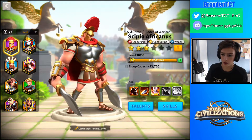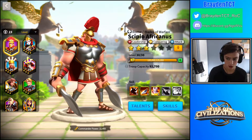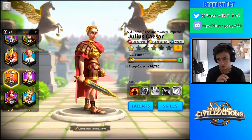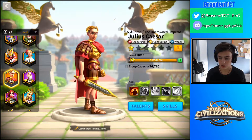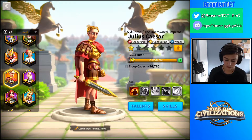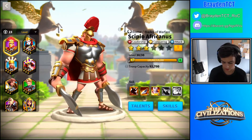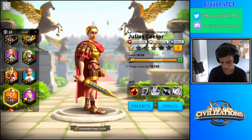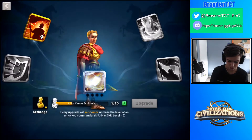He's pretty much like a temporary version of Julius Caesar before you get Julius Caesar to a high level. Julius Caesar is the best attacker in the game in my opinion, because he's basically an improved Scipio since he's a legendary variant. He just has better skills and pretty much almost everything that Scipio has, with just a few different skills. I'm also building him as leadership.